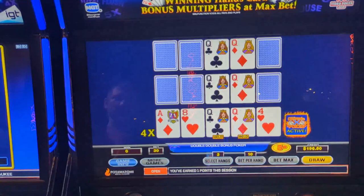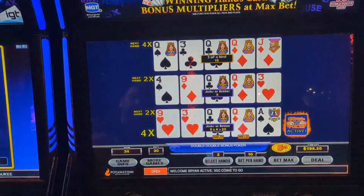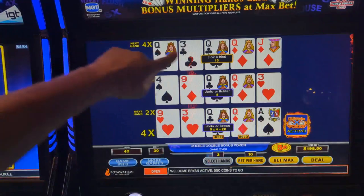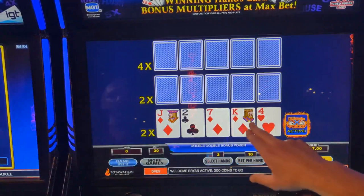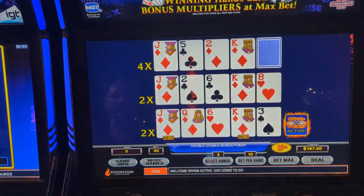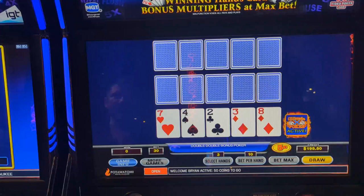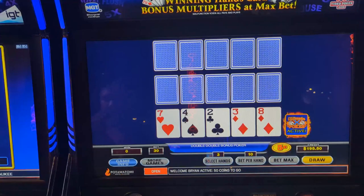We got jacks or better, that's good. It gave us four times up there. So the next hand will be four times. We didn't get four times because we got the three of a kind. So what happens is when you get a win, you want a good hand starting because then it will make all of that. Oh, that's nothing — a whole lot of nothing.